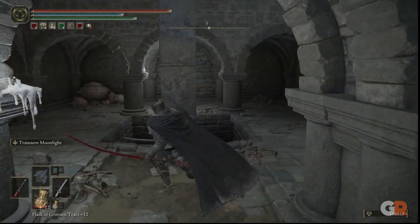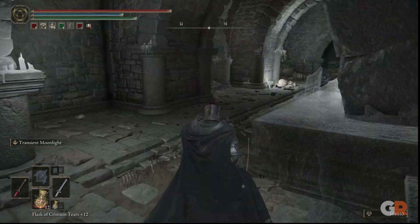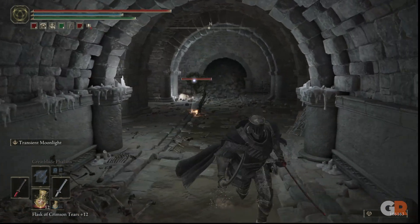To start off, we're going to head to the Foggriff Catacomb Site of Grace. From the Site of Grace, head north down a hallway where you will fight a few enemies in the next room.